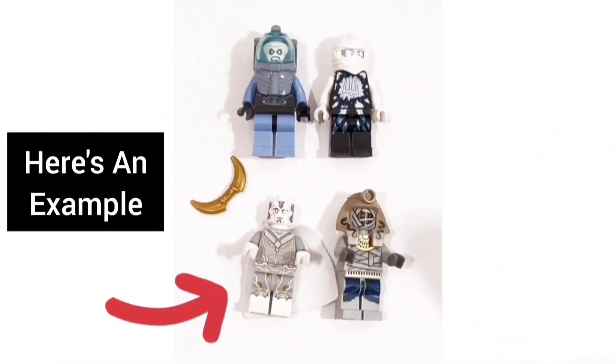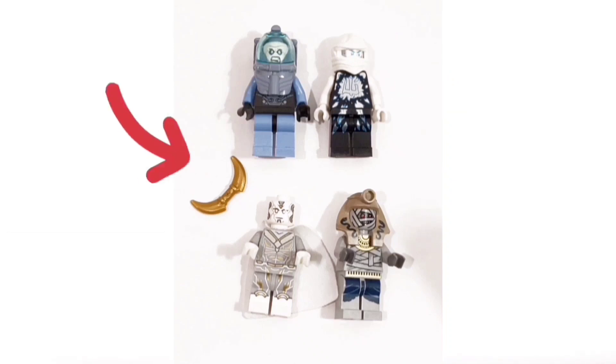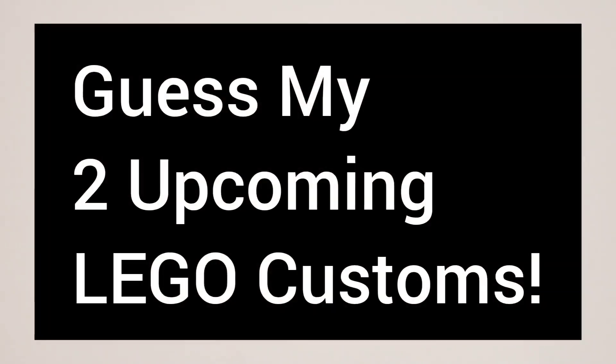Here's how you play. You're going to take either a head, an arm, a leg, or a mask or an accessory to build the next upcoming LEGO Customs. Guess which two LEGO Customs I am building next.